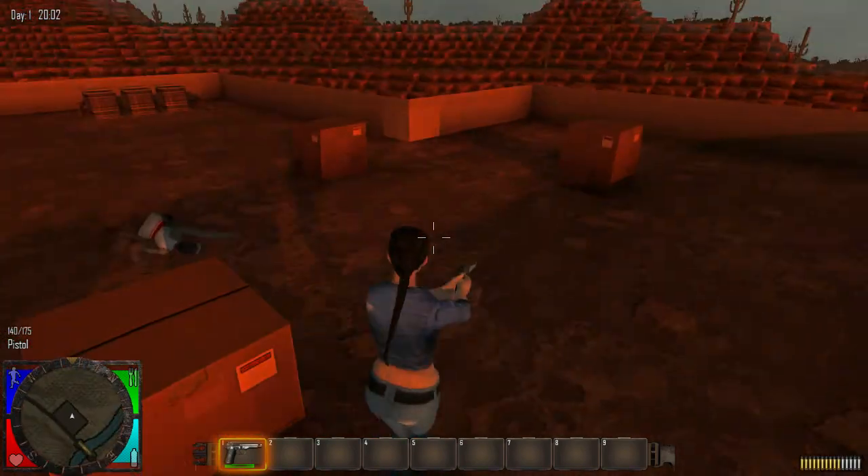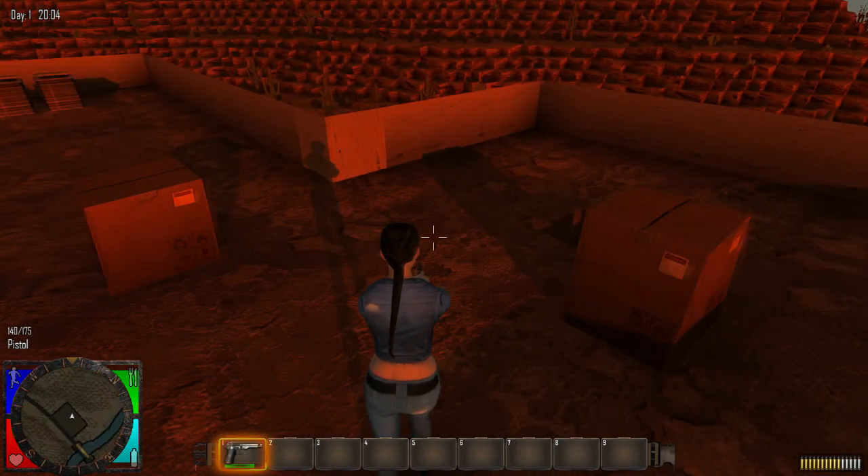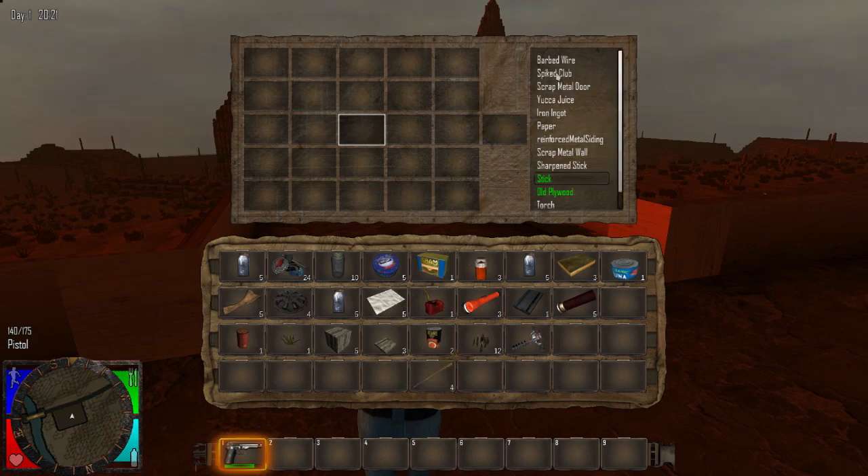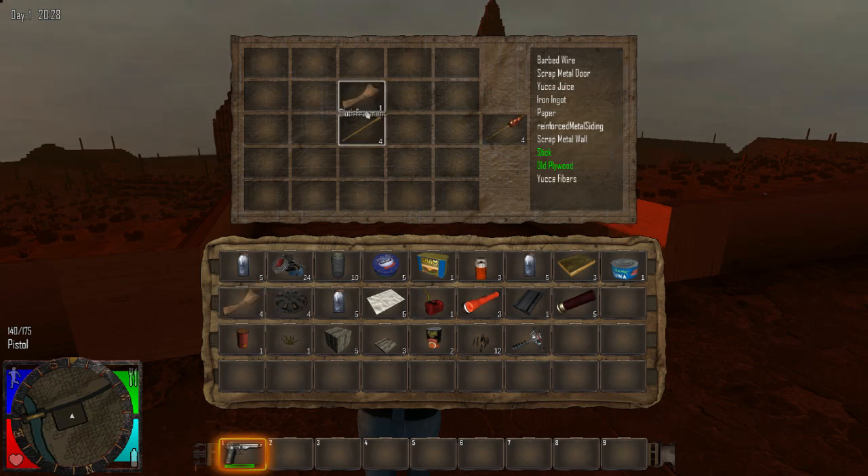It looks like we're coming down to our first night, so let me quickly show you a little bit of crafting. We take the old wood we have, make old plywood - it'll show you how many items you need, just one. Now we have old plywood. Then we make sticks - again it shows you one item needed. Now we have sticks. I want to make torches - I need sticks and something else. I know it's cloth, so let's take those and now I can make torches by clicking on it.